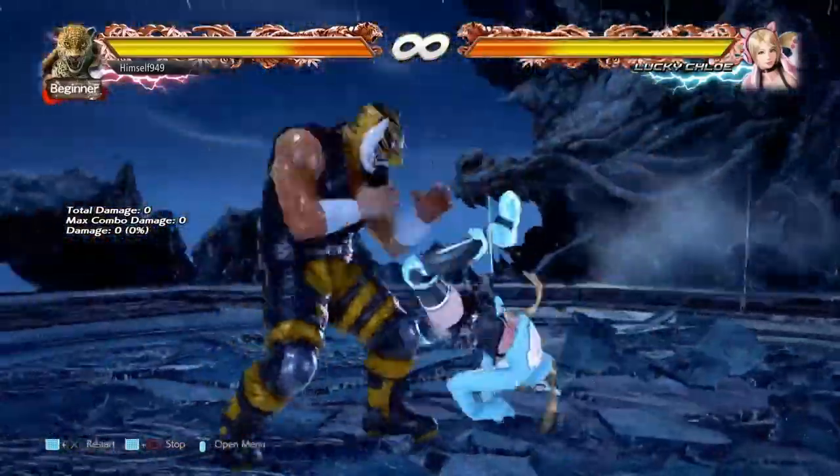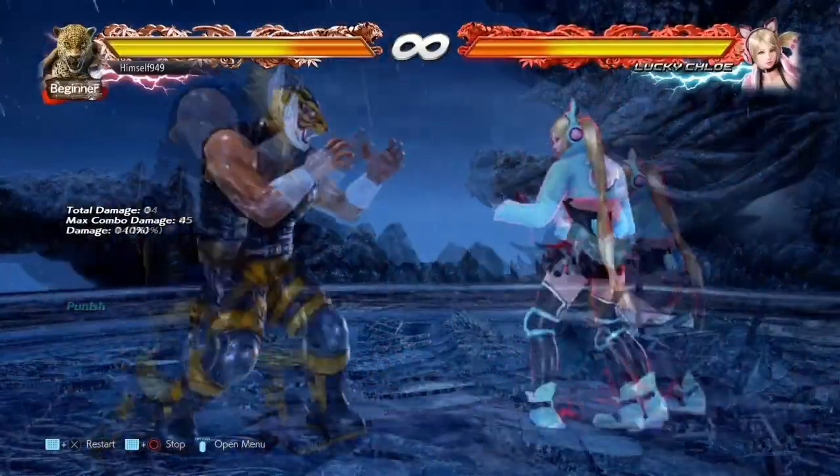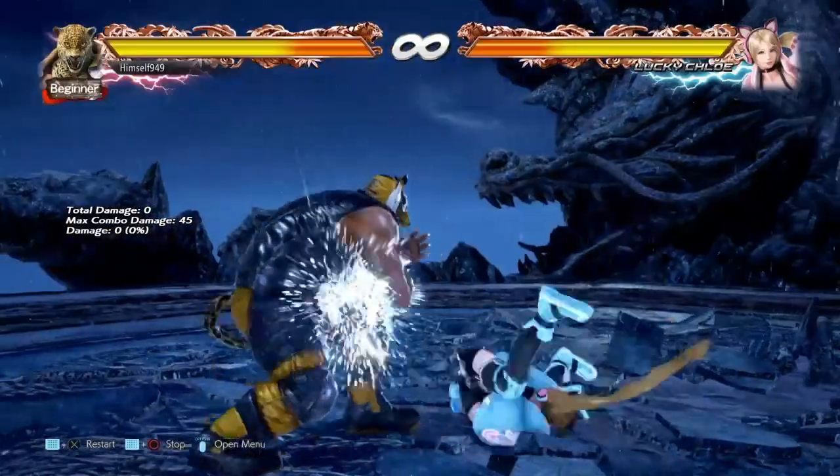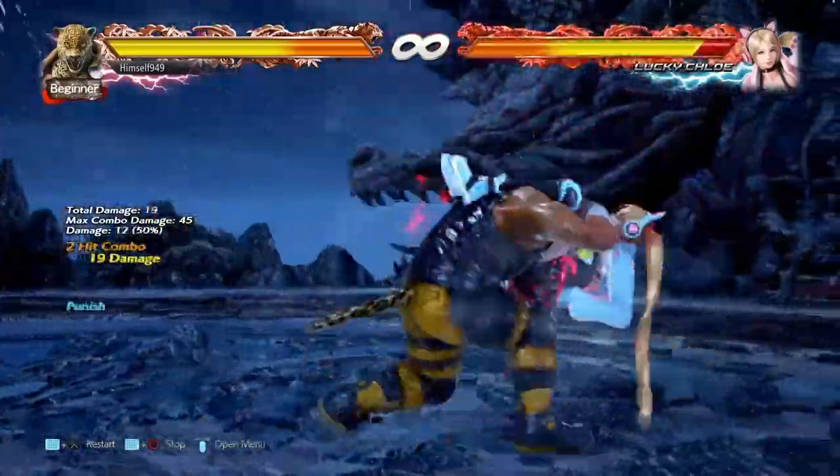So how do we maximise damage output to make sure we win the round? Well one possibility is doing Wild Standing 2-2 into Running Powerbomb. This is 45 damage and you'll get ok options afterwards.